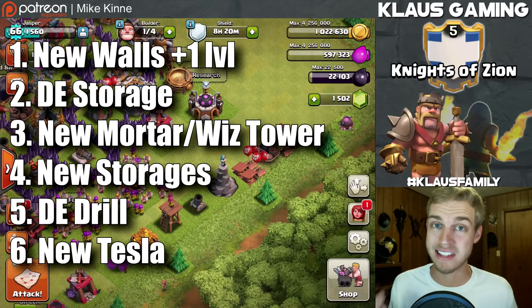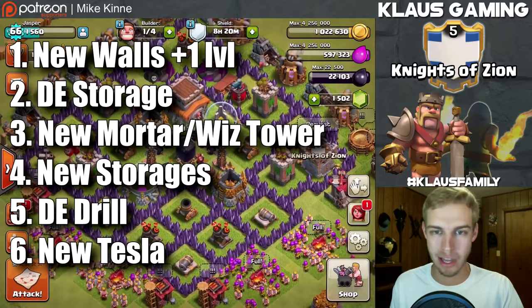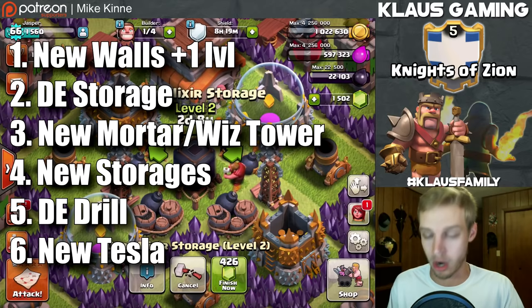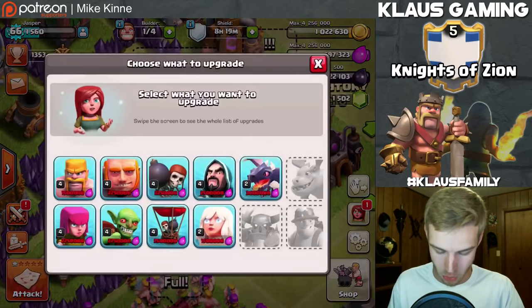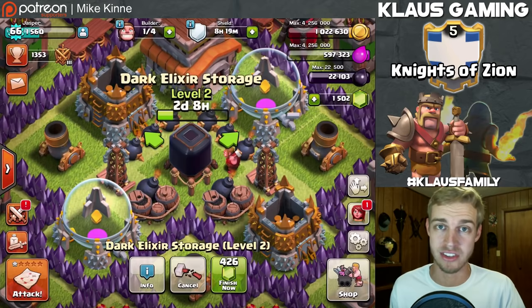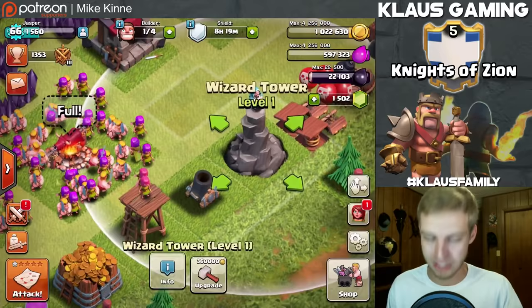Since then, here's a list of things I've done off camera. I upgraded several level 4 walls to level 5. I started the upgrade on the dark elixir storage because right now our total maximum capacity is 22,500 and to research hogs in the laboratory - my number one priority - costs 30,000 dark elixir. So I can't do that until my dark elixir storage is upgraded, which is why I started it early.